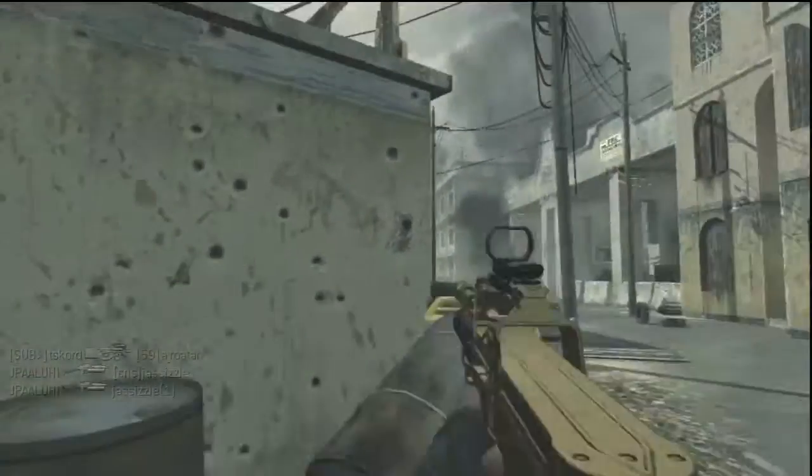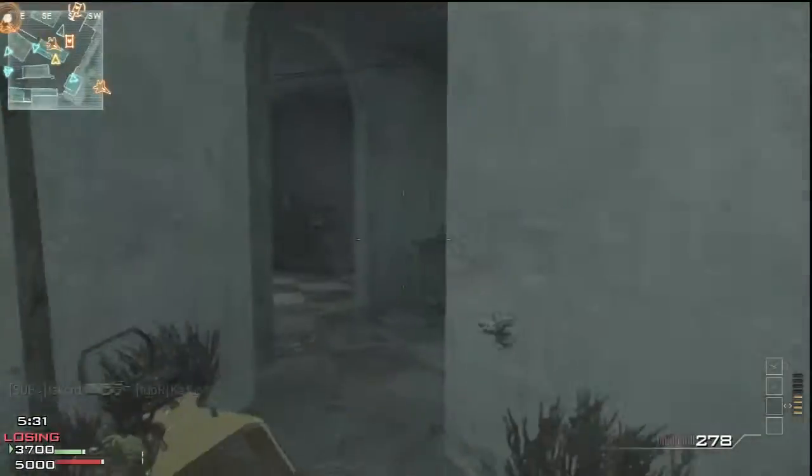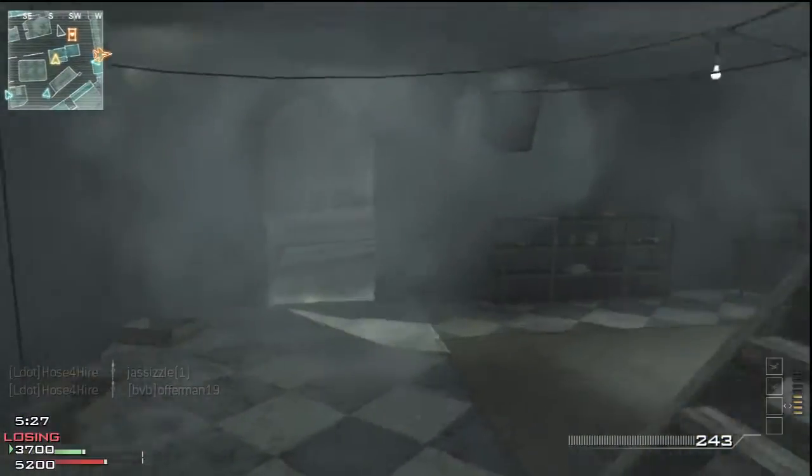The rest of my team did really, really bad and we managed to lose the game by like 16 kills, even though I had 23 more kills than deaths. My team was really bad in this game, but what can you do.